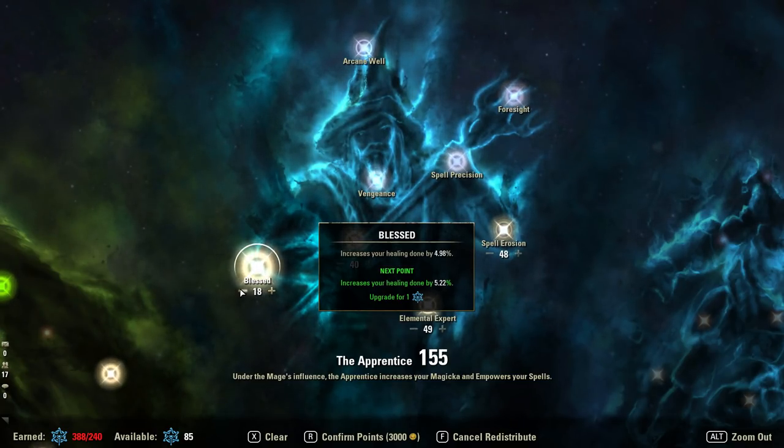Looking at the Blessed scaling: 19 points puts us at 5.2%, and every 4-point jump gives us another 1% — so 23 is 6.17%, and it's worth going another four to 27 for that 7% mark. That is the most healing you get with the 4-point scaling. If you feel you need to go past 7% then you should go all the way up to 27; that's your next worthwhile point.